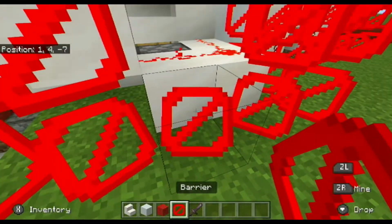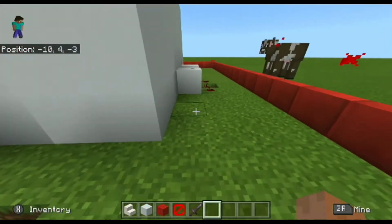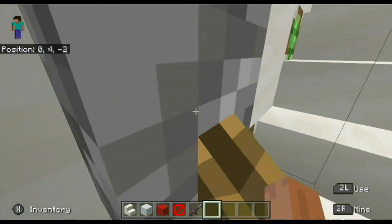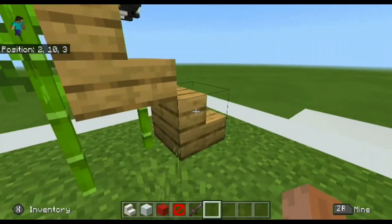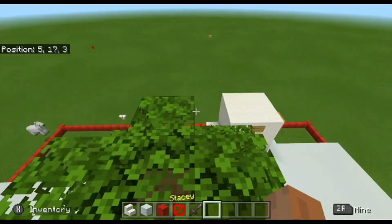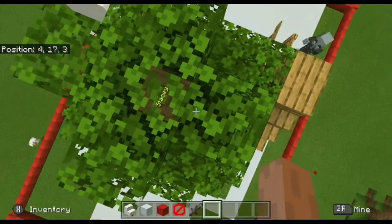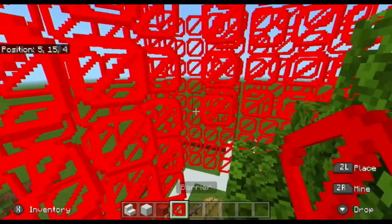Next we're gonna see the tree. Just gonna run right back around the house — it's exhausting. We have our stamina cap in Minecraft. I'm just getting up to the top of the tree. There's not much to see, it's a flat world. As you can see, I can't fall off because of these barrier blocks.